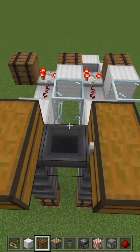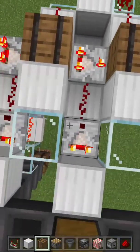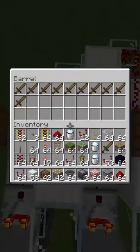At this layer, things get a little crazy. Pause and copy this layer exactly into your build, including the two subtraction comparators and ten non-stackable items in each barrel.